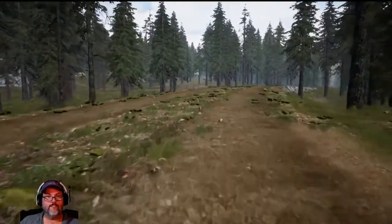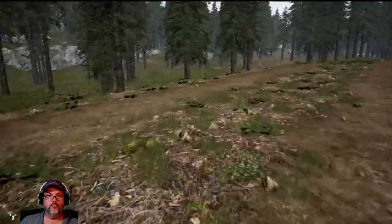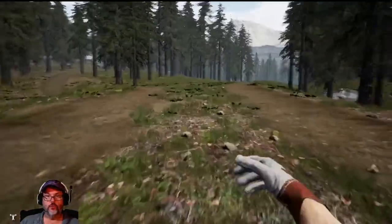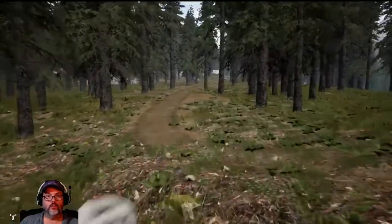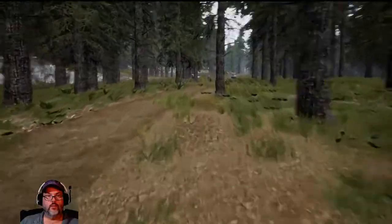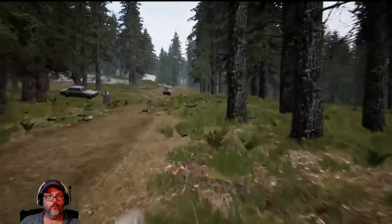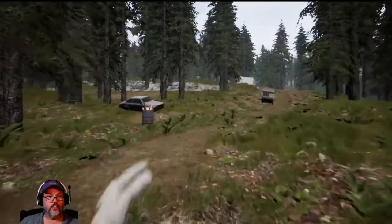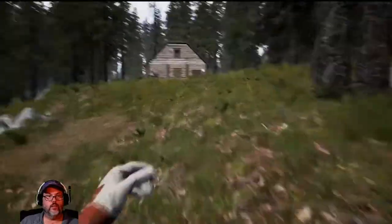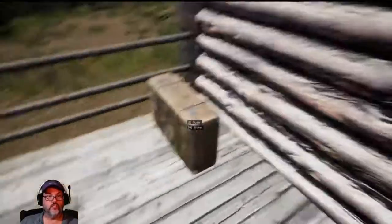Holy shit, that was a branch just came tumbling across the road — interesting. All right, so that's the way we went up to the main road a moment ago, over in that direction. This is a nice little starter house. Oh, suitcase — yes!